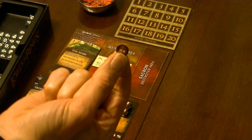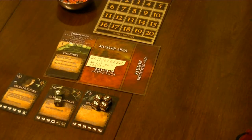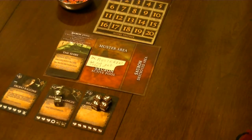So now you're all set up for location one. Player order is as follows: first, the ring bearer takes their turn, then each player after them takes their turn in order going clockwise round the table. Then the ring bearer takes the turn of Sauron. Then the ring is passed to the next player in clockwise order, and the next round begins.